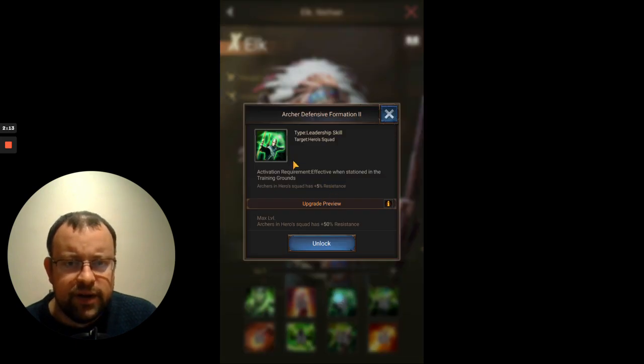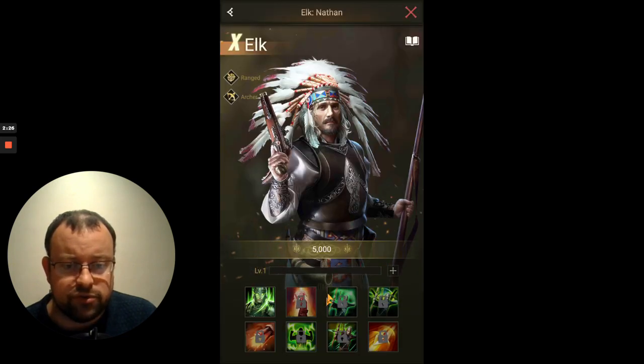Skill 3 and 4: defensive formation first on skill 3, which gives between 5% and 50% extra resistance for the troops in your squad. And skill 4 is the offensive formation that gives between 5% and 50% extra might for the troops in your squad.